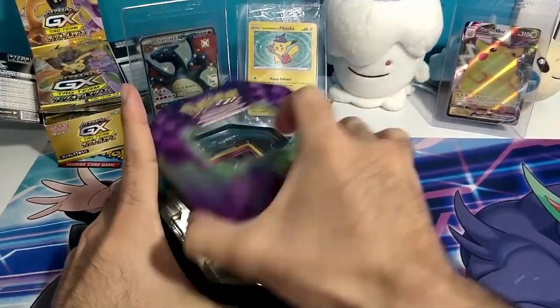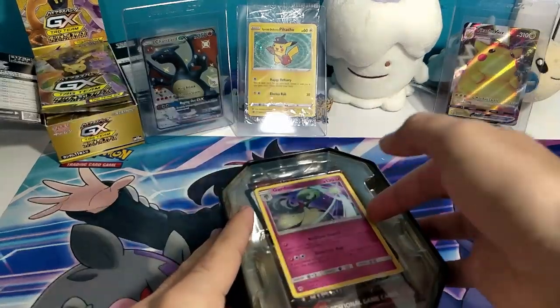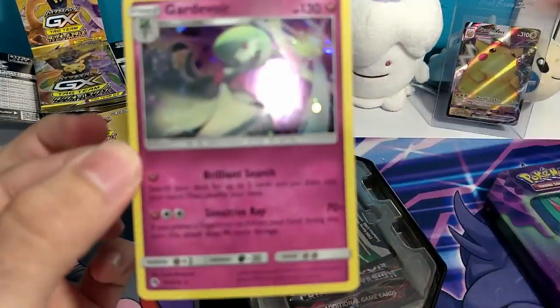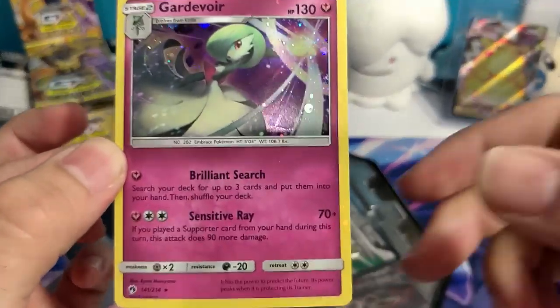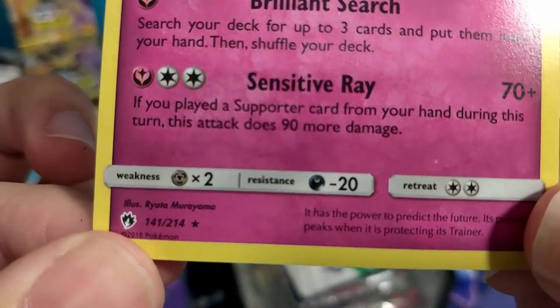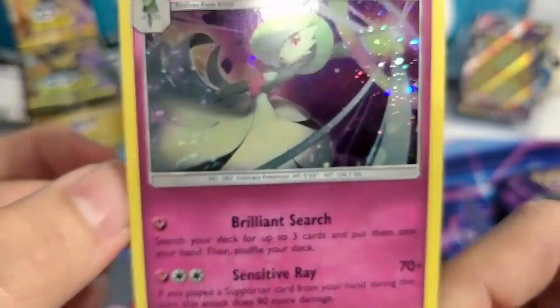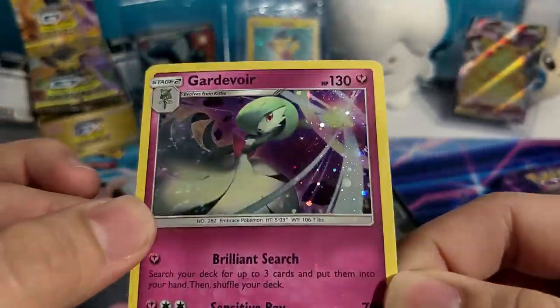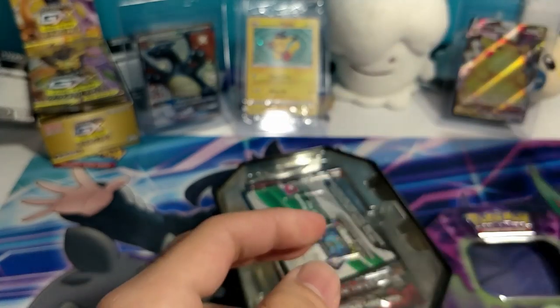Let's open it up. We get a Guard of War — this isn't a promo, it's actually from a set. I don't know what the set symbol is for this one, but it's number 141 out of 214 and it's a rare holographic Guard of War. Very, very nice — look at all the sparkly bits. Very, very cool.